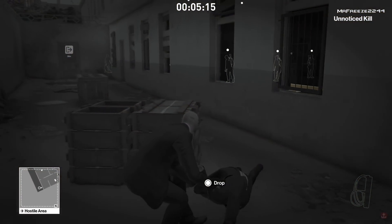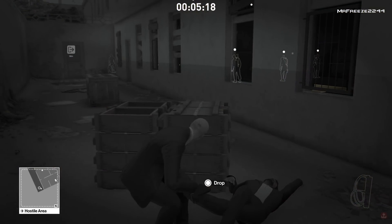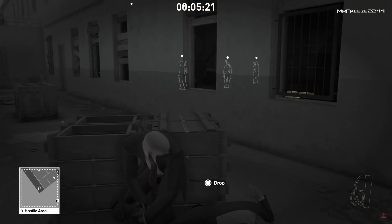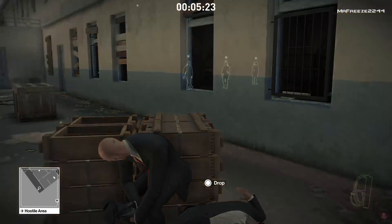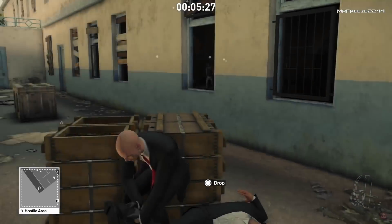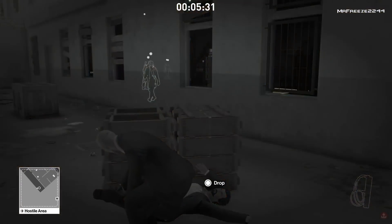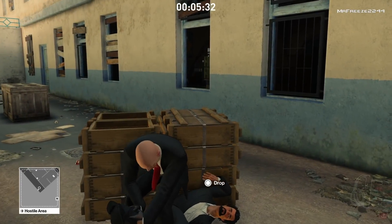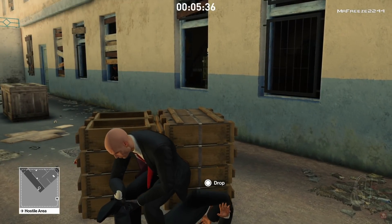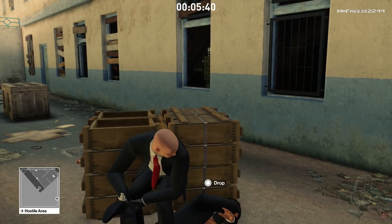The unique twist in Ghost Mode is that each player is in their own reality where your actions only affect your reality, but you can always see a ghost version of your opponent — exactly what they're doing, what they're wearing, and what items they're holding. One key strategic element is using ghost items, as these are the only way to impact your opponent's reality. For example, throwing a ghost coin will attract attention in your reality but will also do so in your opponent's reality.